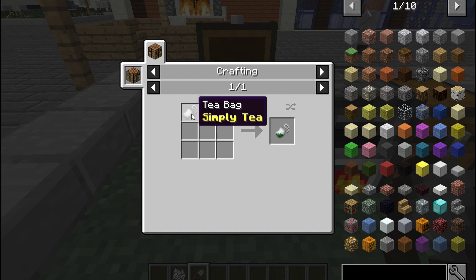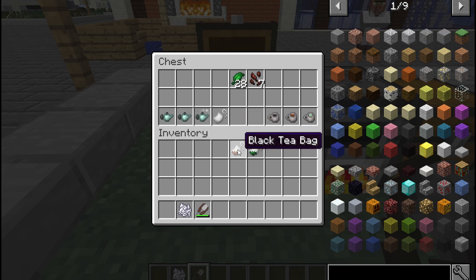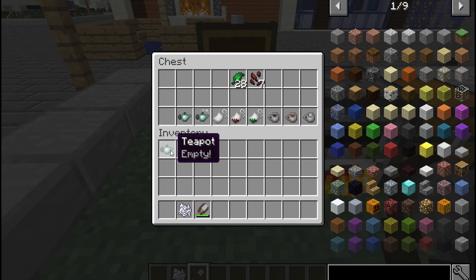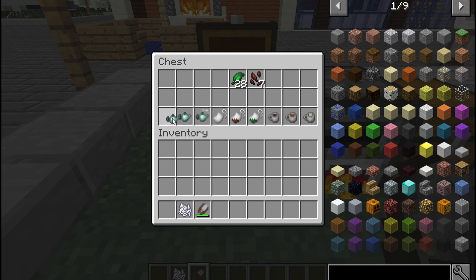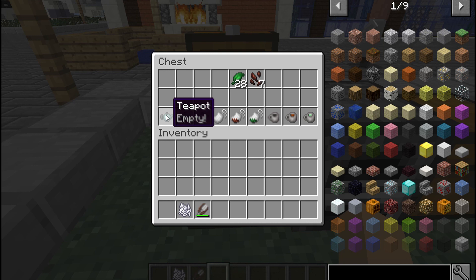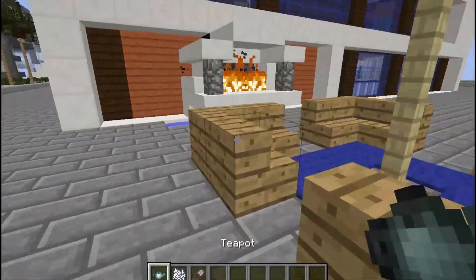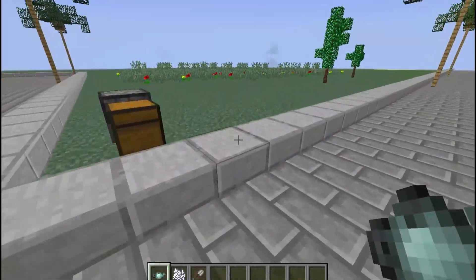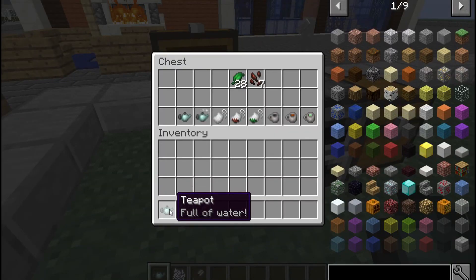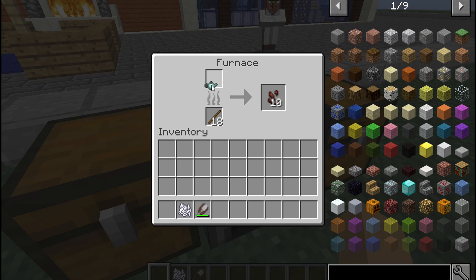If you put a tea leaf in a tea bag, you get a green tea bag. After making black tea bags and green tea bags, you have to make a teapot, which is crafted with four clay in a specific shape and a cyan dye in the middle. Then you need a teapot full of water — take an empty teapot and right-click on a water source, which will make a sound and fill it.